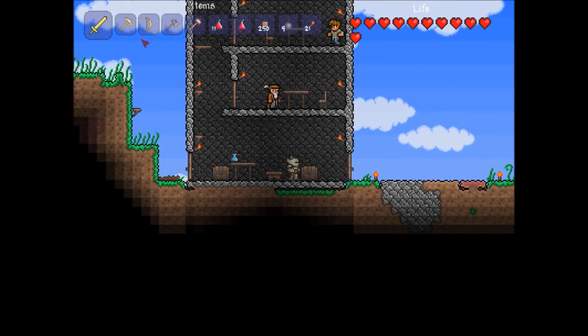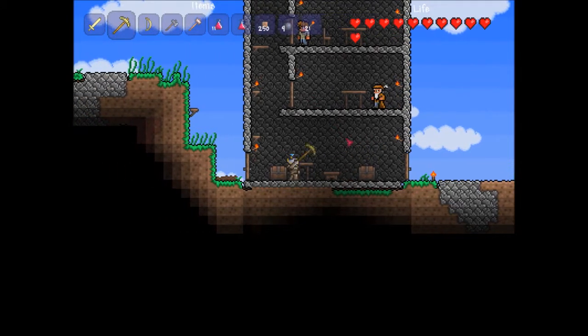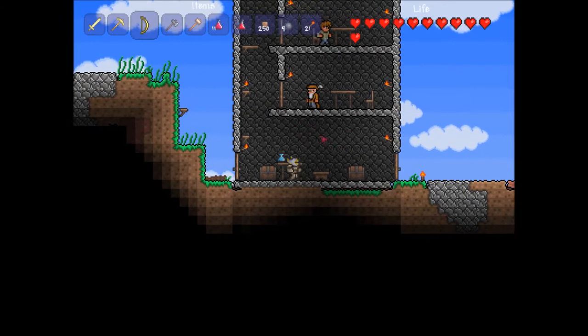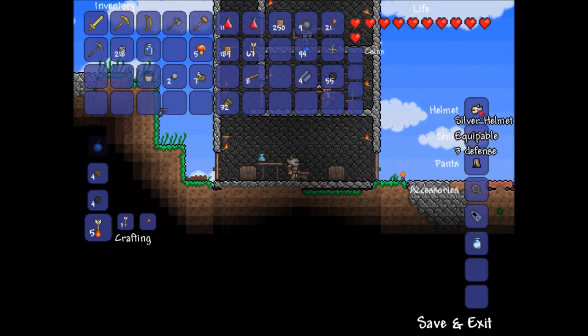Another thing you might notice is my weapons. I have a gold sword, a gold pickaxe — which I guess isn't a weapon — and a gold bow, which, you know, it helps. Also, I now have iron pants, iron greaves, iron chain mail, and a silver helmet.